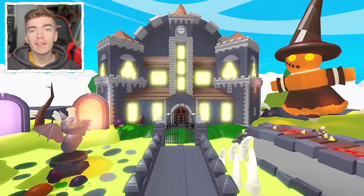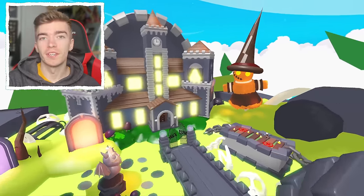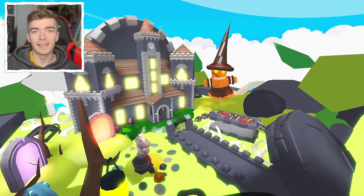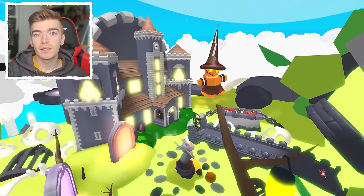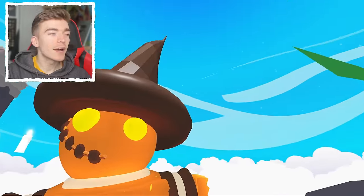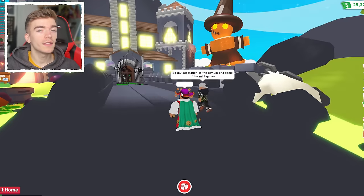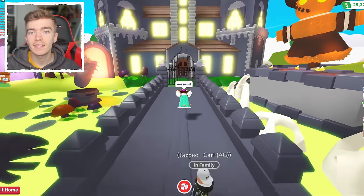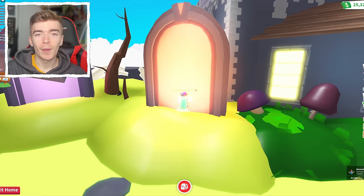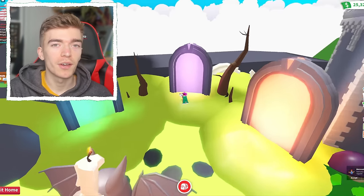Starting off with this giant castle glitch build. This is a Halloween themed mansion and it looks amazing. All of these builds are glitch builds which involve going and escaping out of your regular house. We have this giant scarecrow and this player has recreated the whole asylum and actual mini games from the Halloween event. So let's go and test them out. Unfortunately it doesn't teleport you, but that would be really cool though.